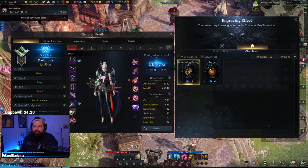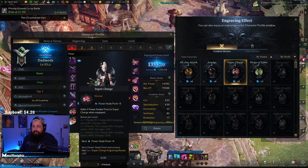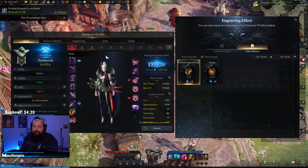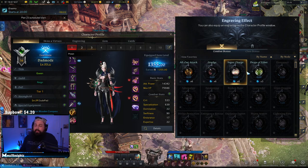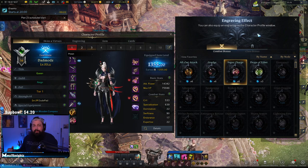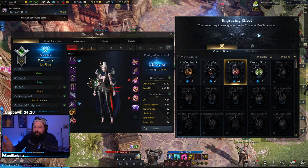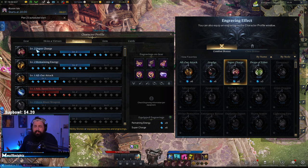Make sure you equip your engravings. You can have duplicate engravings — if you want to put two Supercharges on, you can; if you want Grudge, you can — or you can mix and match. There are class engravings (every class has two) and general engravings. These books and powers are saved across your roster, not character-specific, so if you build up engravings on one character and make an alt, you can transfer them over when you log in.